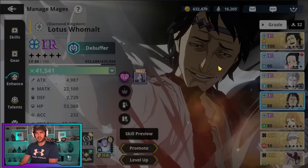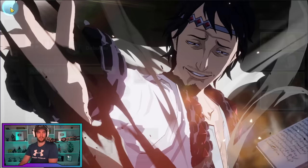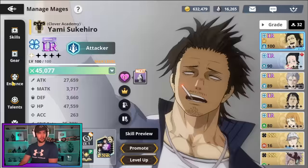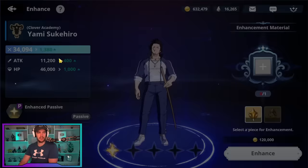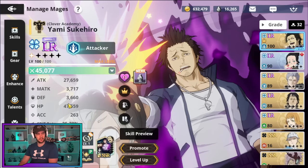Moving on, obviously there's enhancement. If you look at players with those insane power levels, dupes make a big difference. Dupe one is going to give plus 400 power, and my Yami is at dupe one — the next enhancement is going to give 1300. So you start getting a pretty large power boost from dupes. Just keep that in mind, though it's something you obviously can't control.